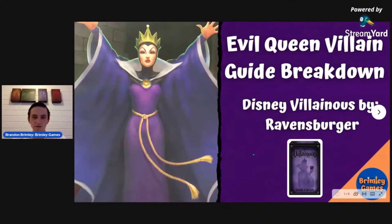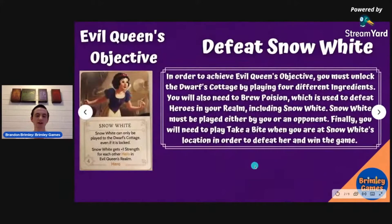Let's break down the Evil Queen. Her objective is to defeat Snow White. To do that, you first have to get four ingredients. You're going to have to learn how to brew poison instead of vanquishing, and then you're going to have to defeat Snow White. You can defeat other heroes with the Take a Bite card as well. You're going to have to do that at Snow White's location, and we'll go over all of those things right now.